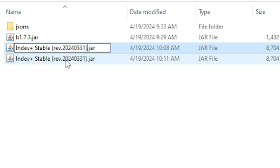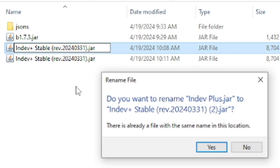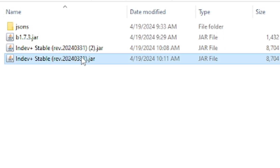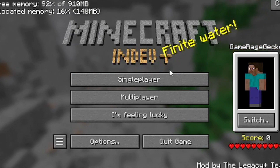You cannot have two jar files in here under the same name, that's why we have to get rid of the old one. But it's a good idea to keep a backup of your old jar file, just in case things go south. And that's it — that's how you play old Minecraft.